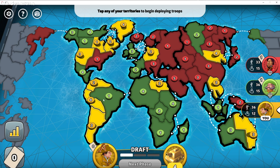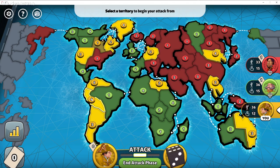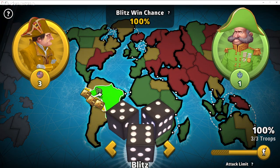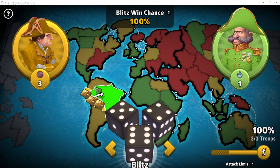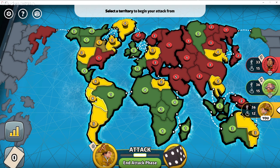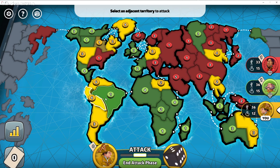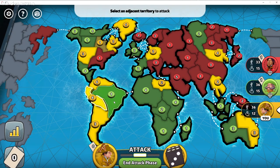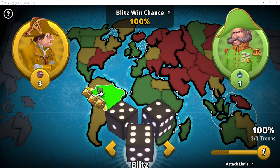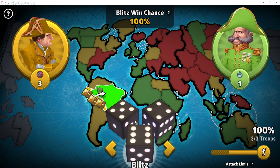When you attack in Risk, you have what's called attacker's advantage. I'm going to place the rest of my troops to show you what it looks like. If I have four troops, I have to leave at least one behind on the territory I attack from, so I can attack with three. If I only had three troops, I would only have two attacking troops. For each attacking troop up to three, I get three dice. If I have five troops, I still only have three dice.